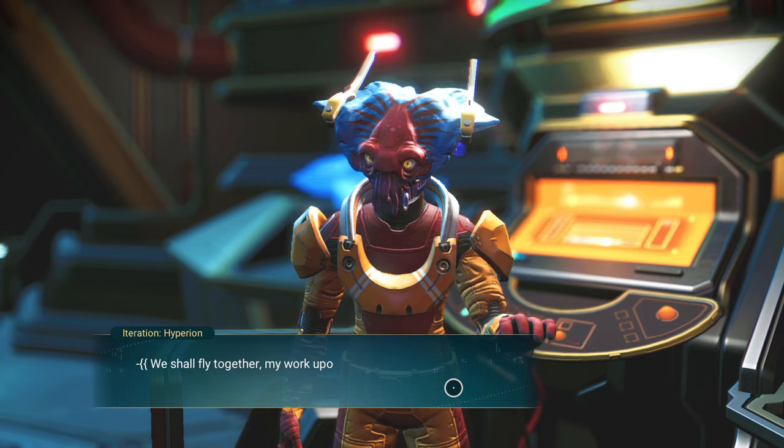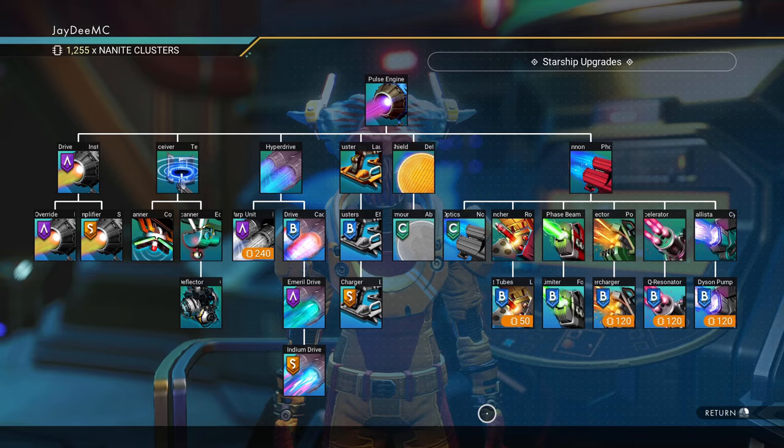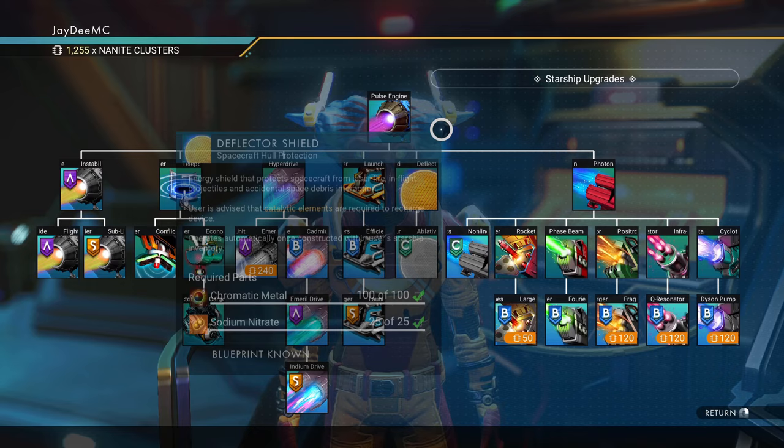Hello Hyperion — we shall fly together, my work upon your wings, soaring across the skies. Do you have any upgrades that I have not researched before? You've got several. This requires nanites and I'm saving them. That's an A-class — these are not quite what I'm looking for. But thank you anyways.